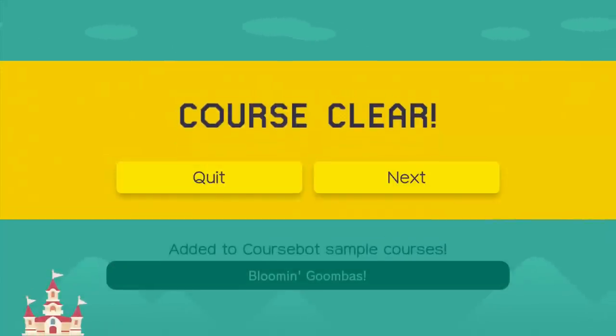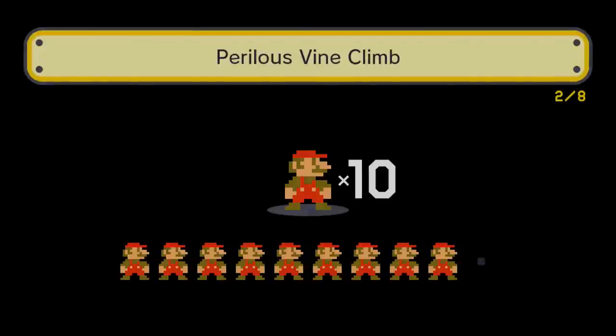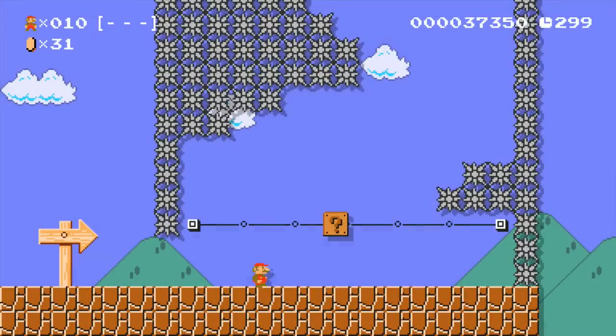Added the Course Bot sample courses — nice stuff. Alrighty then, let's go to the next one. It should be level two, so let's see how it goes. I love this little happy little screen here. Okay, level two: Perilous Vine Climb. Oh man — what do you know? There's a Mario. Oh no.